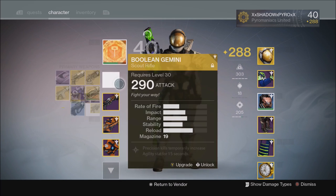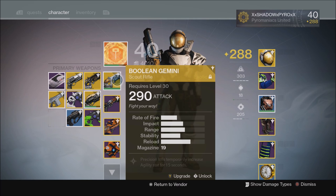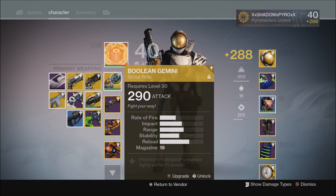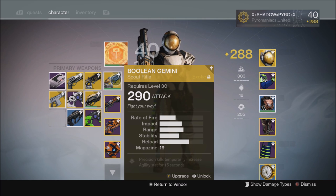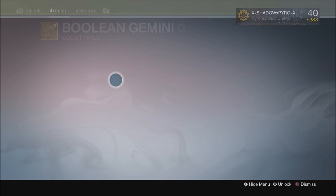Comparing these to some other scout rifles, we'll pop on the Boolean Gemini, which is an exotic scout rifle. A lot of people think you get this from completing the Lost and Found quest from Petra, but actually you get it by completing every single quest the Reef has to offer. The bounties Petra gives you don't matter, but you have to complete all the quests — the Taken More Petra, the Taken More Mars, Lost and Found, and the one Variks gives you where you hunt the new House of Wolves and kill the new Servitor boss.